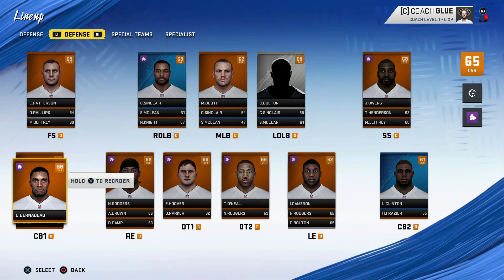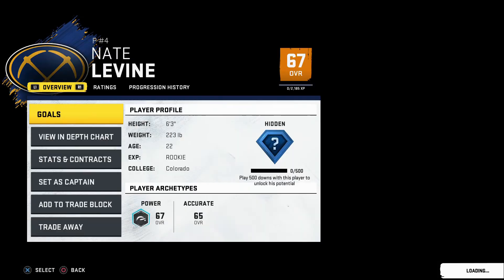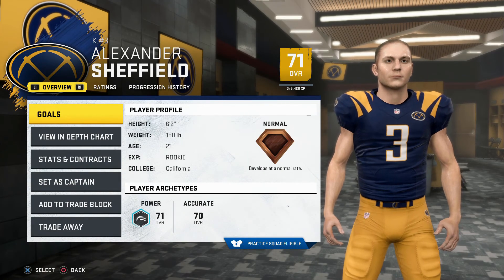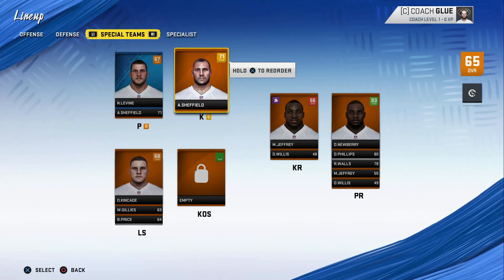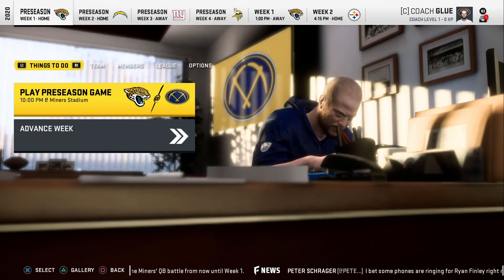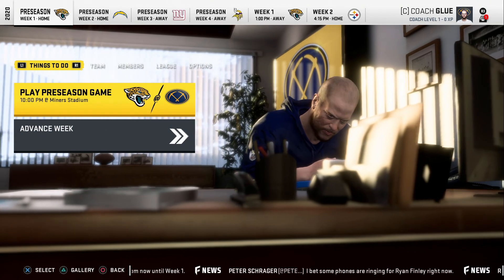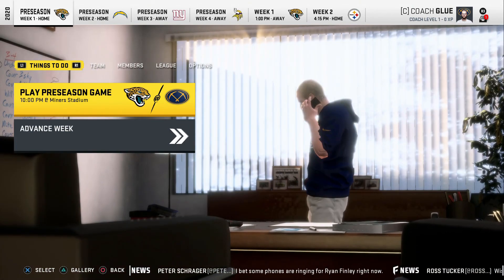That's the team we're going to be working with. We also got a star or better development punter — I've never seen that before. And we got quite a good kicker out of free agency, a rookie out of California — actually our best player on the team, together with Thomas Wolfe, the tight end. Coach Glue is in the background working out the preseason matches. I'm going to get myself a rest after this stunning but absolutely beautiful start of the Sacramento Miners series.